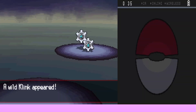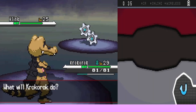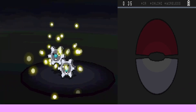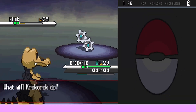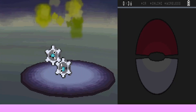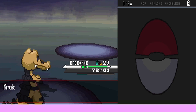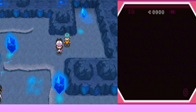They run into a wild Klink again. Joe asks about Amy's catching intentions — she did try to catch Tynamo last time. Amy confirms she tried. Joe recaps: Amy isn't interested in Klink, she caught Joltik but doesn't want to wait many levels for it to evolve, and she caught Ferroseed but wasn't sure if she'd wait for that evolution either.